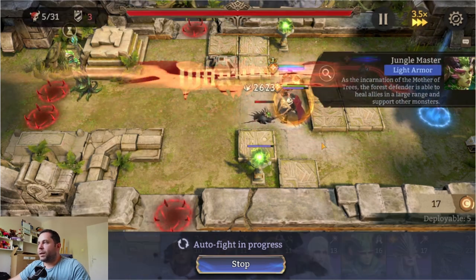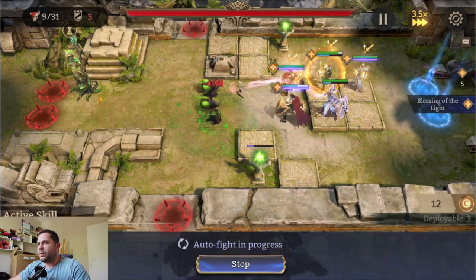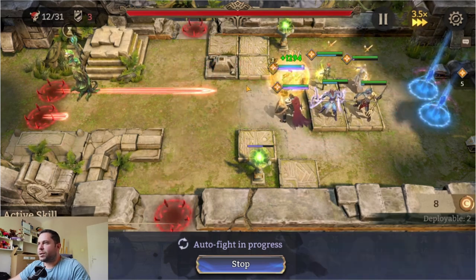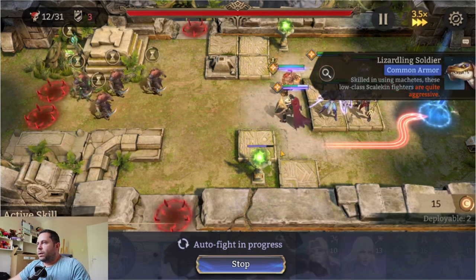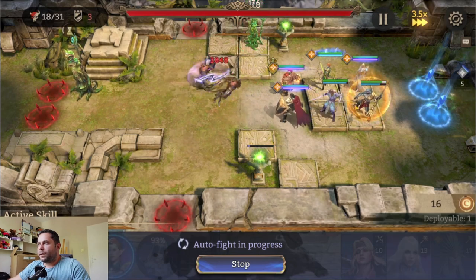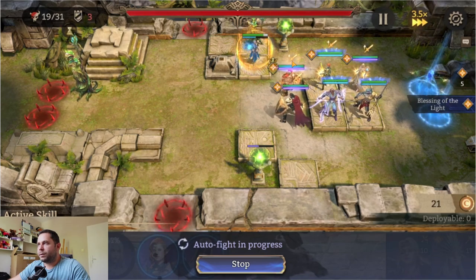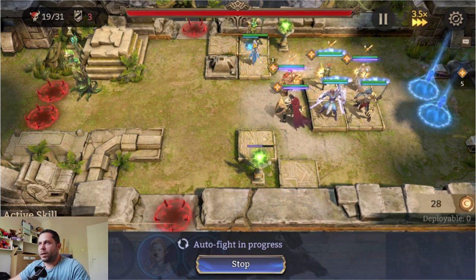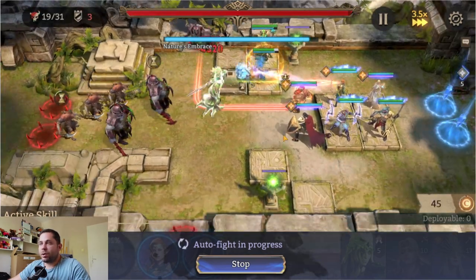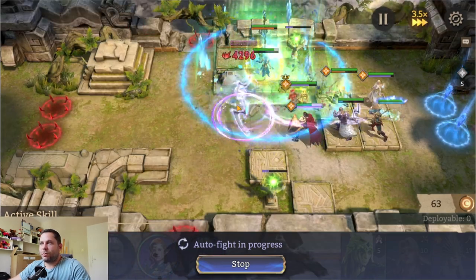Here comes the healer — you can't actually catch this one with the archers. As you can see, behind this multiple-target mob we have a healer that will cover everybody. Here we have a healer that actually takes care of my slow hero.